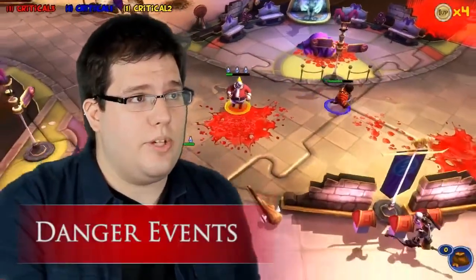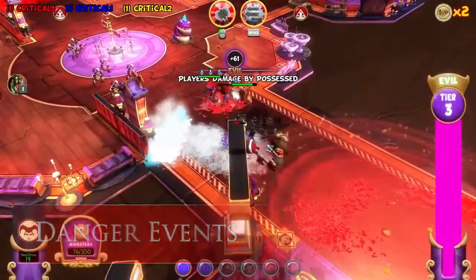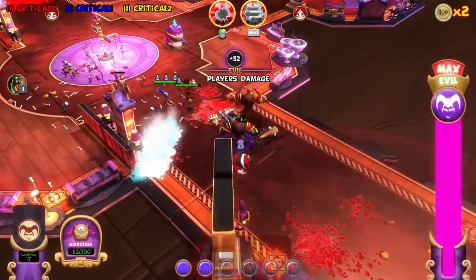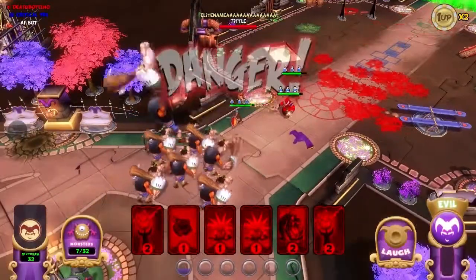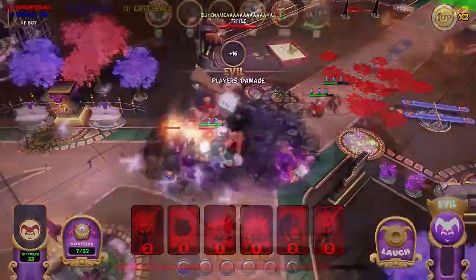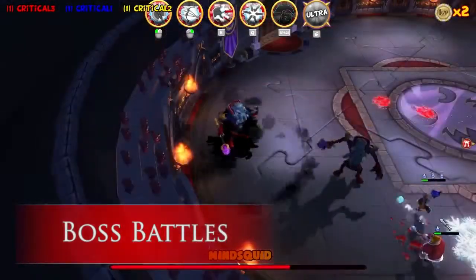As you damage and kill the heroes, you start to fill your evil bar. You get more monsters, and when the evil bar is full, you get to do a danger event, which is usually a big monster with a special ability and a lot of smaller ones. So even if the heroes get through your dungeon, they still have to face your boss monster.